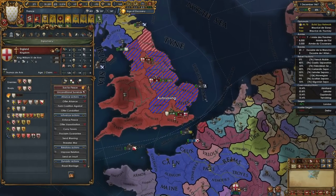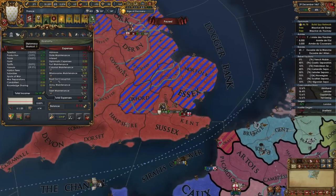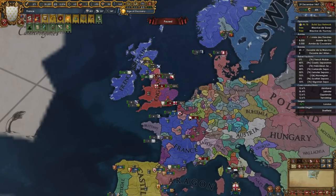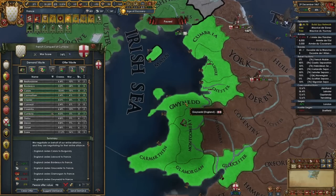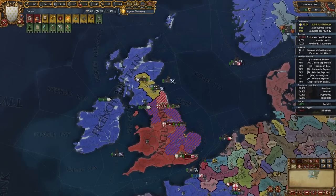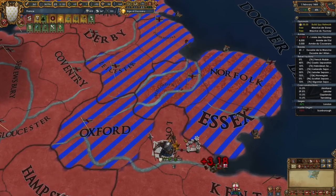These guys are done. We can speed-five the rest of this war — all we need is to siege down London and we'll be good. Where are we numbers-wise? We're at 69. This war will be ten, maybe eleven provinces if I want to take something like Cornwall. But I might just take war reps instead — if I'm going to 100% them the money will be useful.